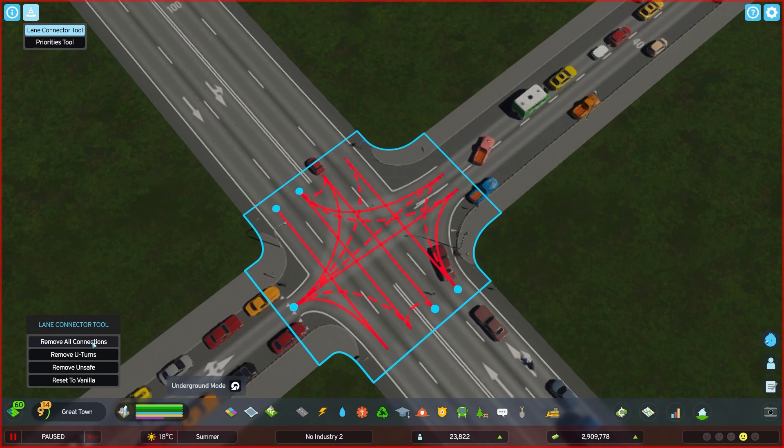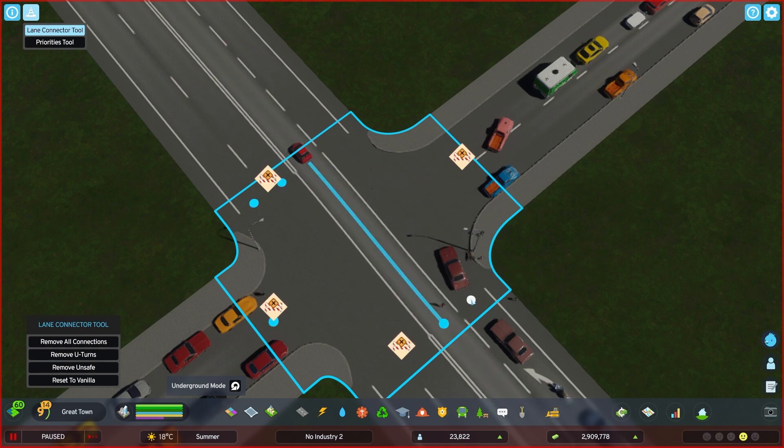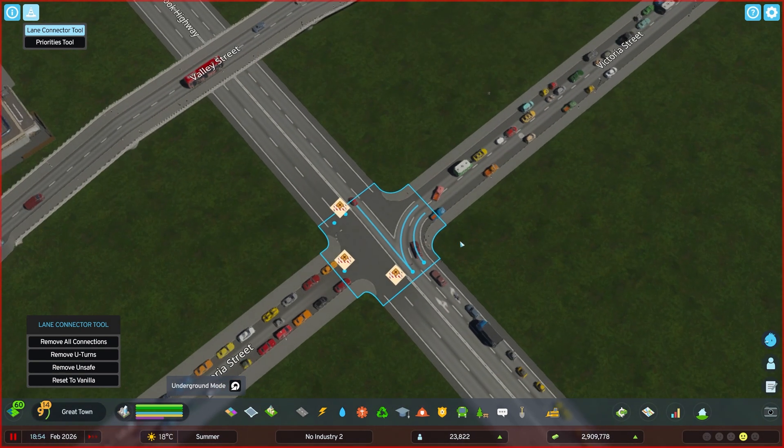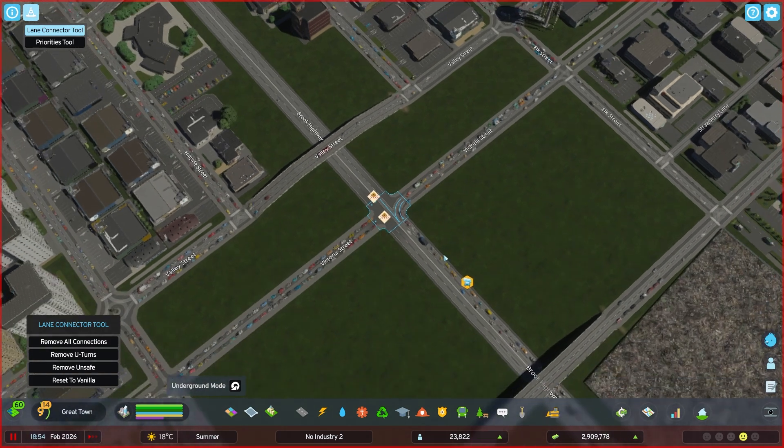Another thing you can do — and for that I'm going to pause the game — is 'Remove All Connections.' The game will complain about it, but this allows you to draw all the connections you want in custom. You press the node you want to create a line from, press the node you want to go to, click it, then click other nodes where people are allowed to go. Right-click to delete.